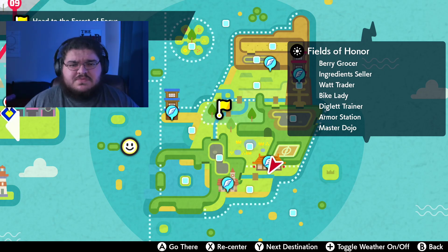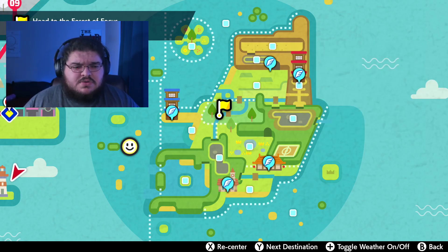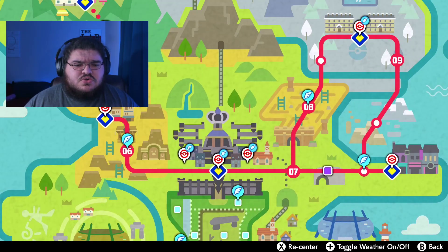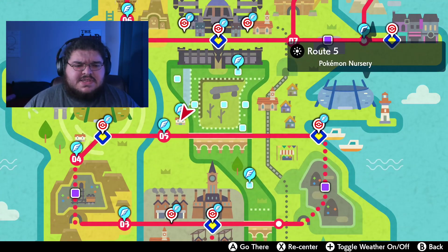You can't just transfer from Home into Isle of Armor and have those count towards completing that Dex, but there is a way to get around that. We're going to go back over to the regular Galar region and fly over to Route 5 to the Daycare.